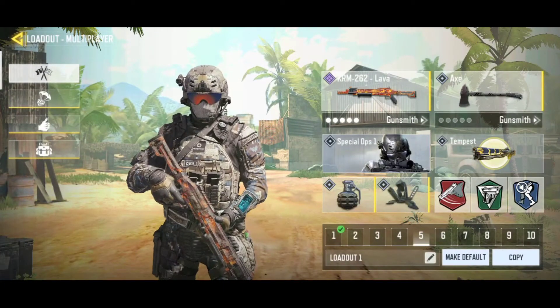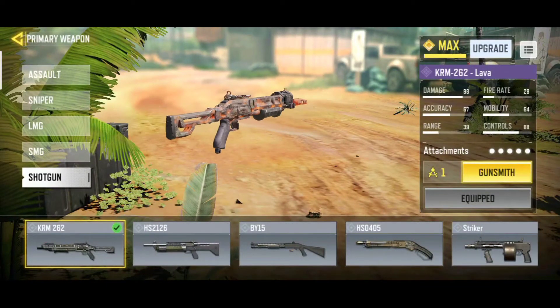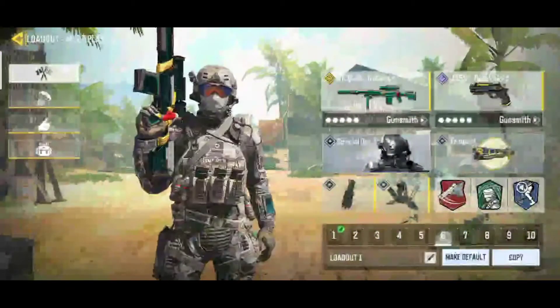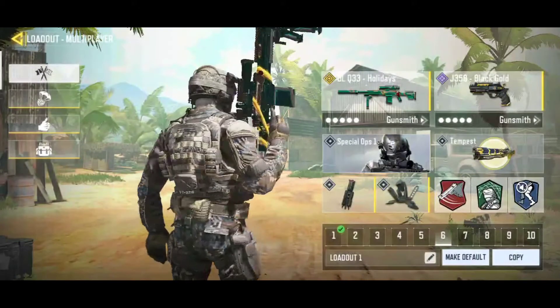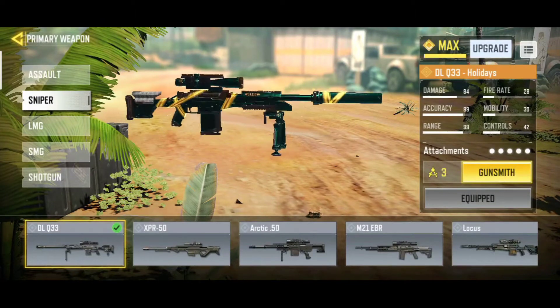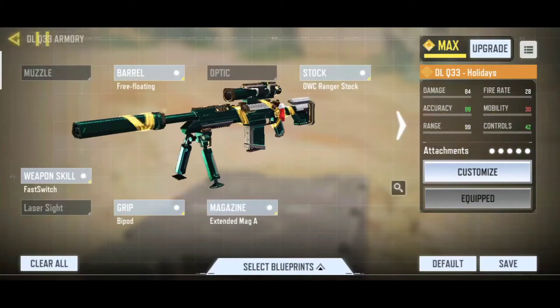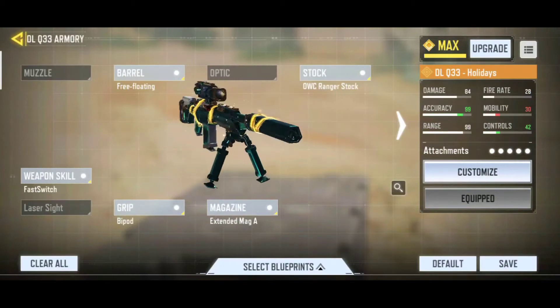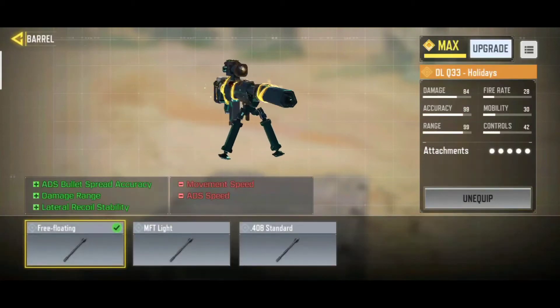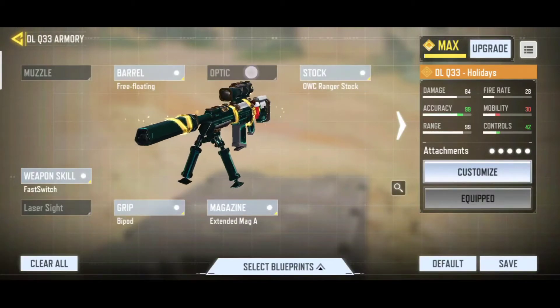I will show you the DLQ. Finally, the legendary DLQ — 3-3 Holiday. In the previous update, I will show you the stock cut. There are different barrels and optical sets.